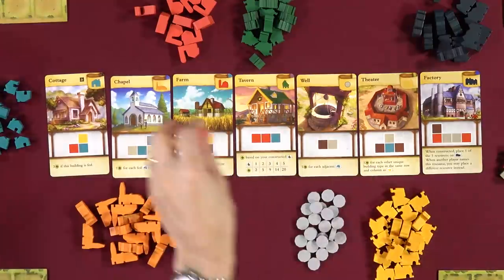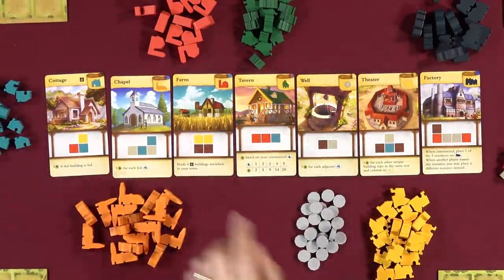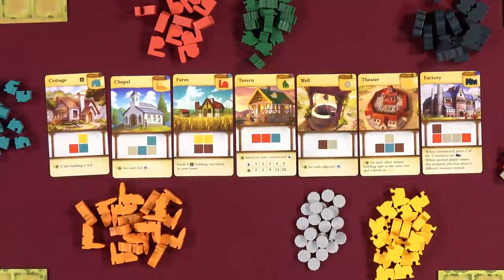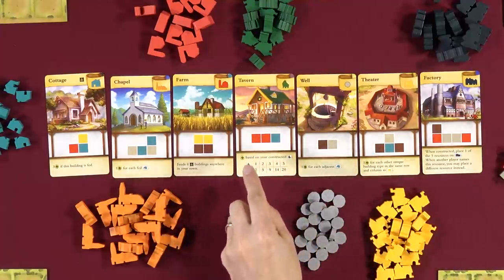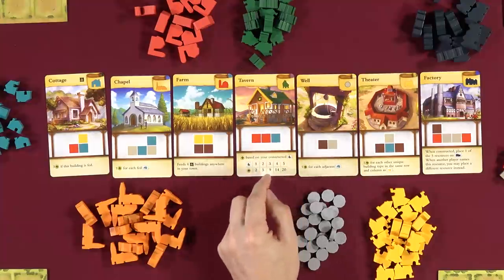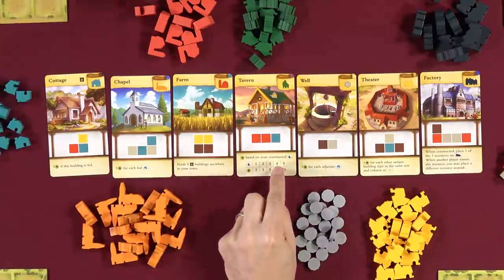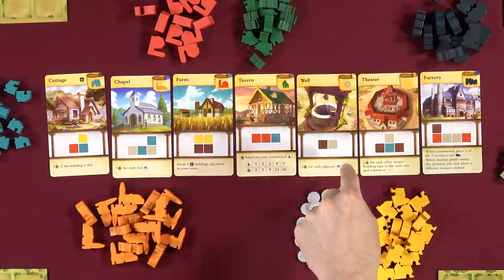The chapel gives you one point for each cottage you have that's being fed. So in the example with four fed cottages, the chapel would be worth four points. The farm we already saw. The tavern gives you points based on the number of taverns you've constructed — the more you have, the more they're worth. One tavern is worth two points; four taverns are worth fourteen points. The well gives one victory point for each adjacent cottage — adjacent meaning left, right, up, down, not diagonally.